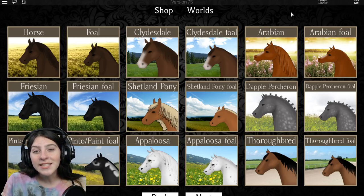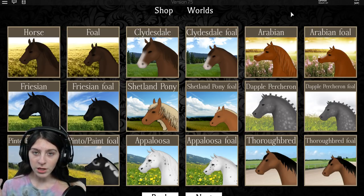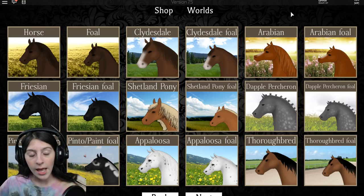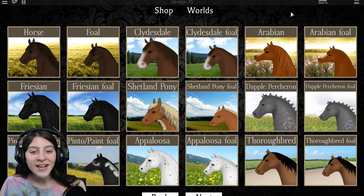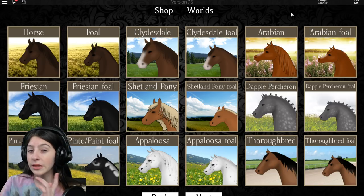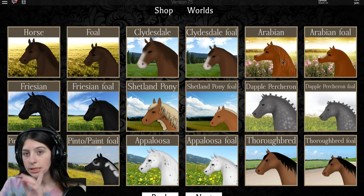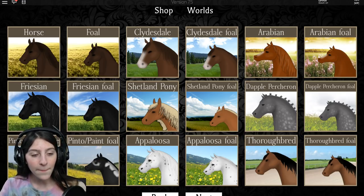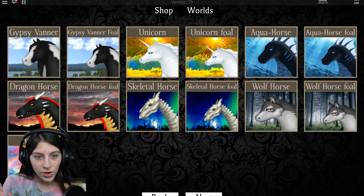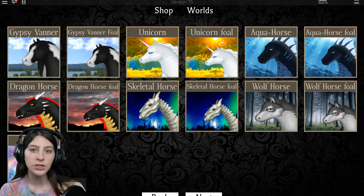Hey guys, it's Lyronix here and today we are making another Horse World video. I said last time if you watched my last Horse World video we would only do it if I could get the last horse, which I did. So now we have all the horses in Horse World — the unicorn, the aqua horse, the dragon horse, the wolf horse, and the skeleton horse.